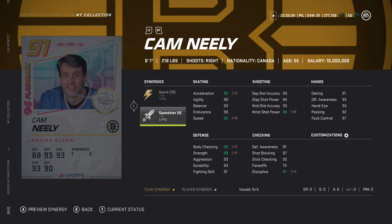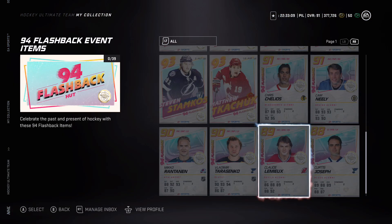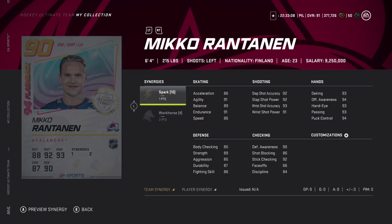Moving on to Cam Neely - Speedster definitely helps this card as well as Spark. If you can get both synergies active, this card is going to be worth a lot: 90-92 speed with Speedster and 89 acceleration with Spark. His shots are just unreal for a power forward - 91 overall.